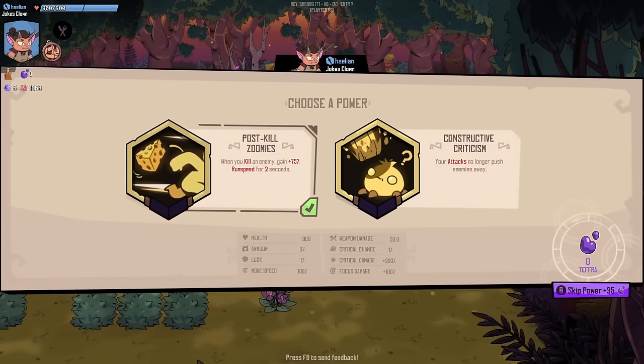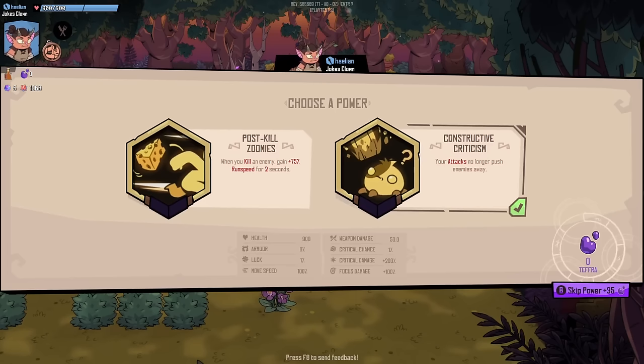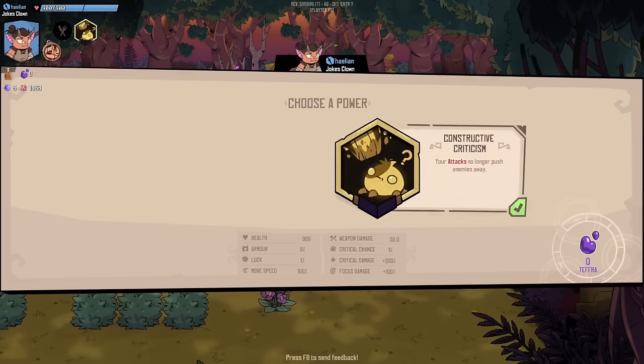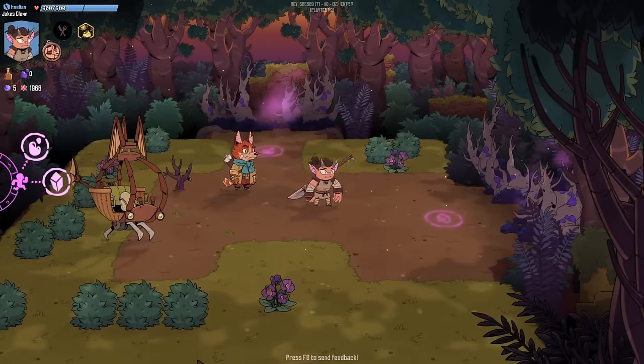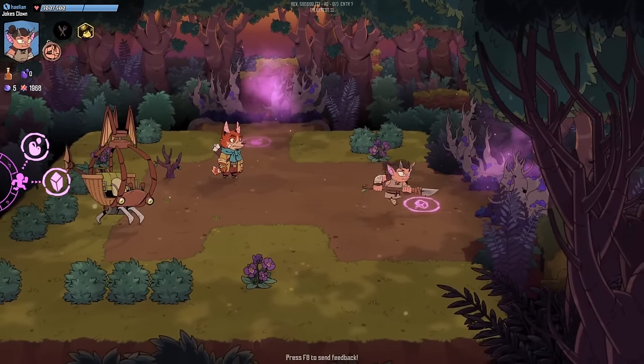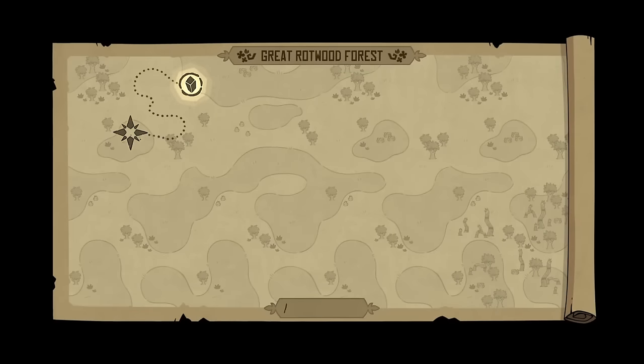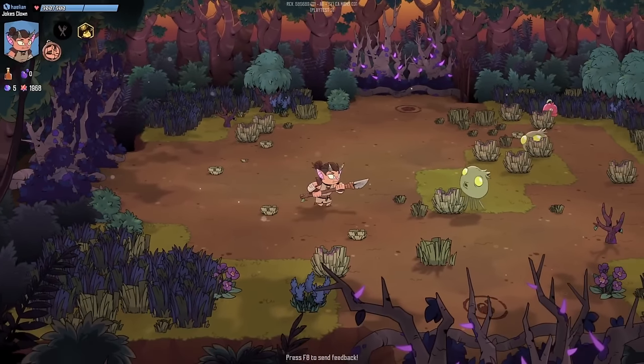We're at the beginning of a run and we have to choose a power to start. When you kill an enemy, you gain 75% run speed for two seconds. The other option is your attacks no longer push enemies away — I'm not sure that's a good thing. Now we get to choose a door: the top has tephra, which is the typical gold currency, and to the right we have another power we can choose.